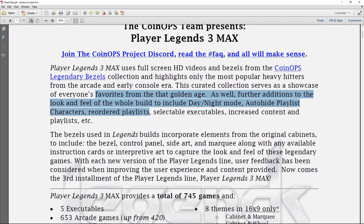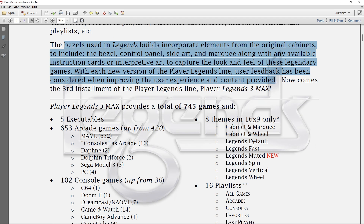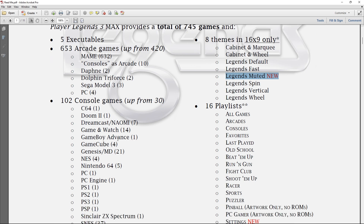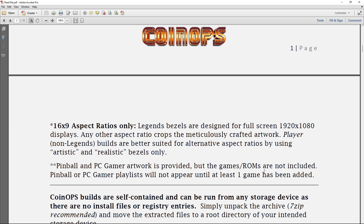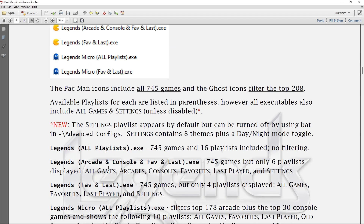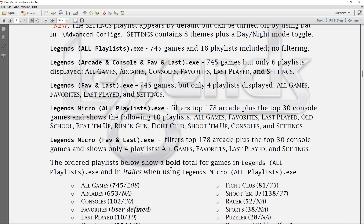Here we are with the CoinOps team's intro for Player Legends 3 Max, covering everything from day and night mode, auto-hide playlist characters, reordered playlists, and selective executables. Here are the game breakdowns and theme breakdowns. Second Model 3 has three games, Dolphin Triforce 2 is the Mario Kart arcade game, and four PC games have been added. There are now 16 playlists with a spot for pinball and PC games - things like Half-Life, pinball games, Alex the Kid, Guacamelee, and the new Teenage Mutant Ninja Turtles game.